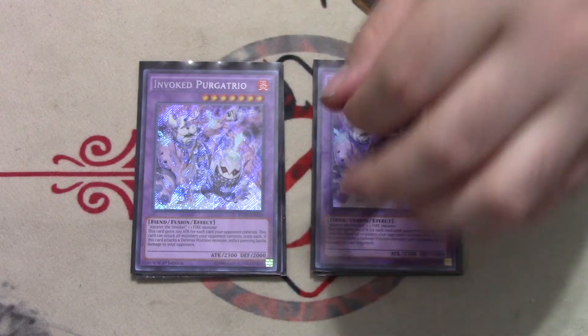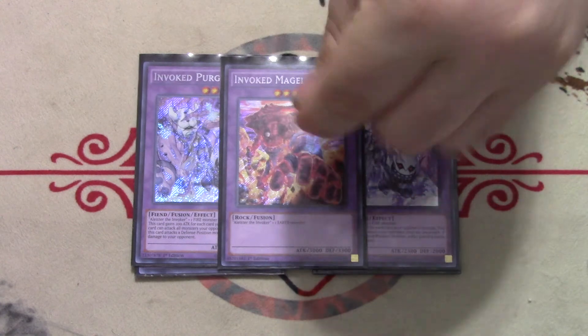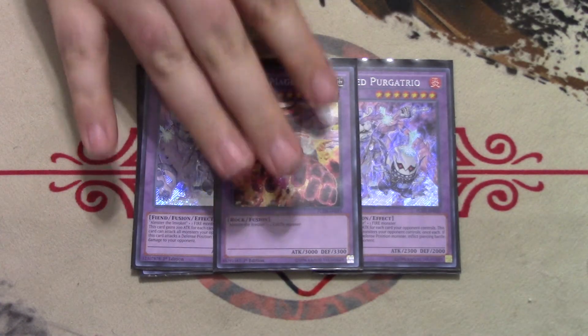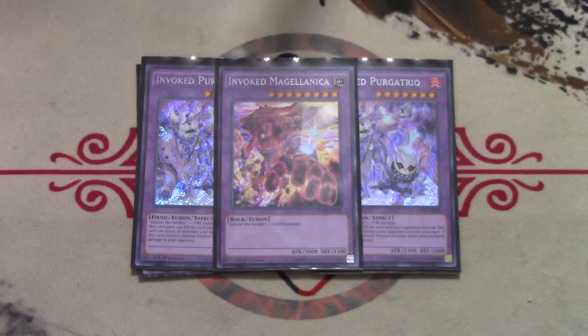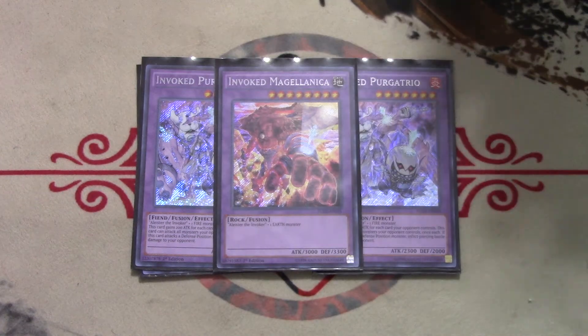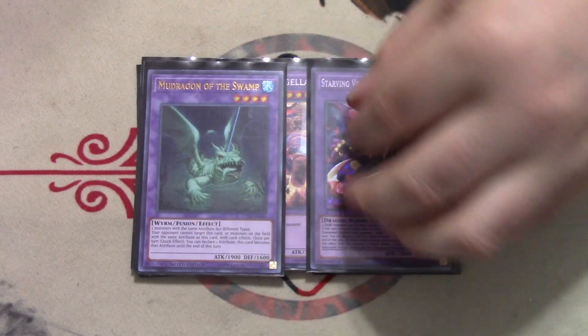One Megalancia — you're playing this almost solely for Book of the Law to kill your opponent, though there are some Super Poly situations that come up too. For Super Poly targets, we play one copy of Mud Dragon and one copy of Starving Venom Fusion Dragon. Mud Dragon can be summoned off Instant Fusion and it makes your Alistair safe by changing it to Dark attribute — your opponent can't target monsters with the same attribute, so Alistair becomes impermanence-proof and Veiler-proof, though not Ash-proof.